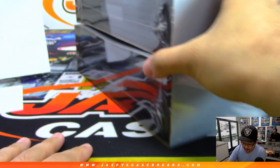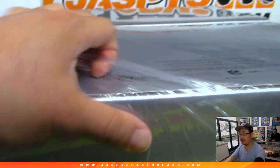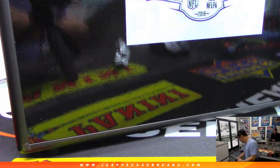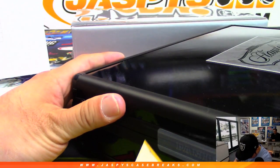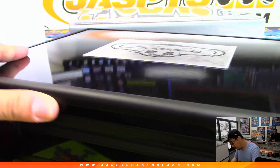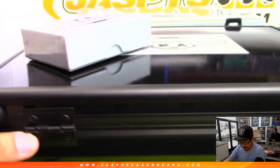All right, go big or go home - both briefcases here. Briefcase number one, black briefcase with a silver badge on the front, always cool stuff. We'll do the box and I'm going to try not to look at the cards - I'll be just as surprised as everybody else.